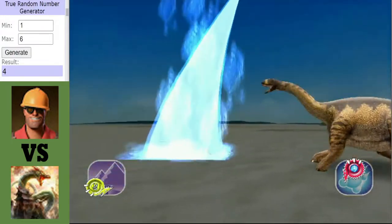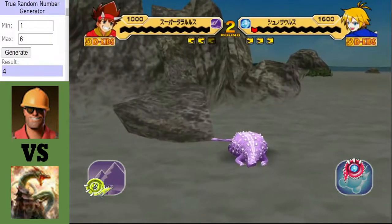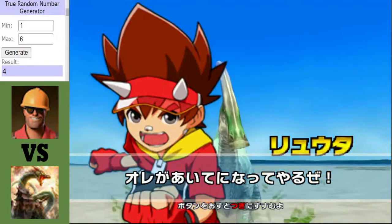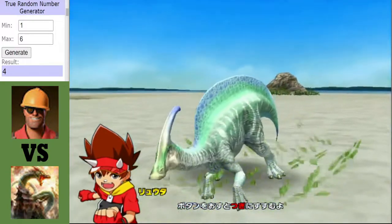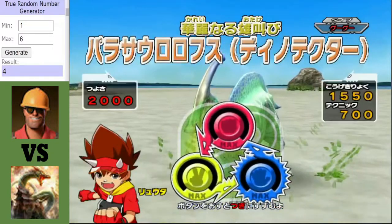Instead, a Hydrocutter is going to be activated from the Schoenosaurus, which indeed takes out the Taloros. And all of a sudden, Engineer Gaming is down to his last dinosaur — the Parasaurolophus. With armor.